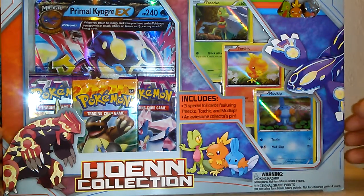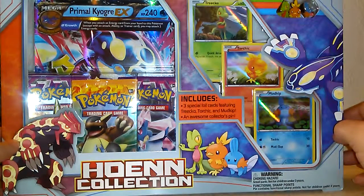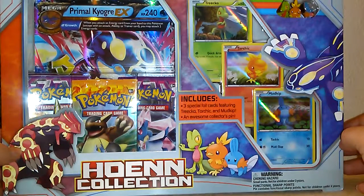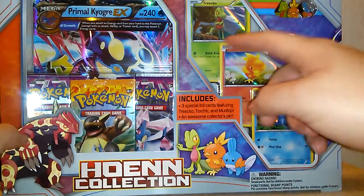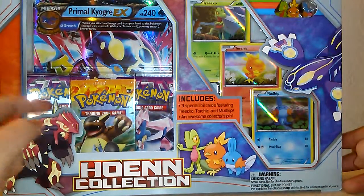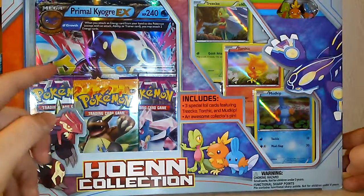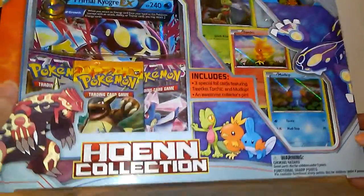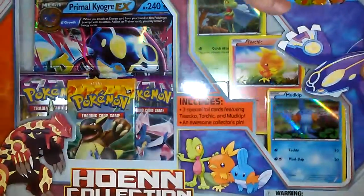What's up YouTube, it's Pokemon Master A17 and I have an unboxing for you guys. I picked up a Hone Collection oversized art Primal Kyogre EX and it comes with three promo cards: Torchic, Mudkip, and Treecko. It comes with three TCG booster packs — apparently two Phantom Forces and one Flashfire — and we'll get to see what the new Primal card looks like. Let's get right into this box.